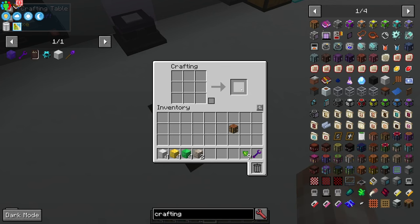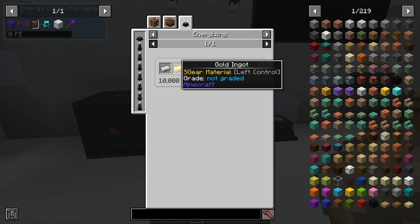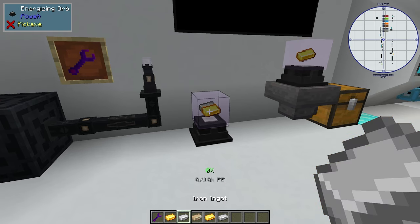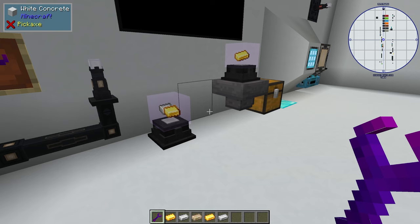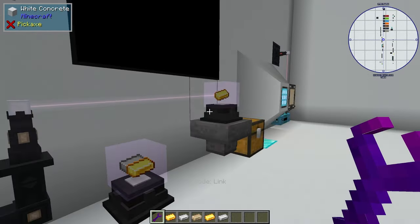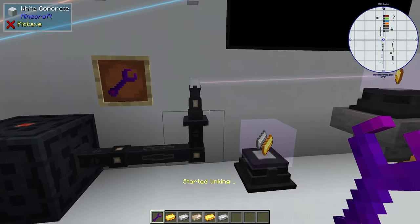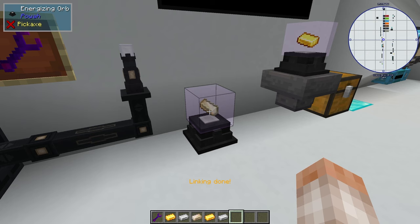Use JEI to look up recipes under the energizing tab. Making energized steel requires 10,000 Forge Energy, an iron ingot, and a gold ingot, yielding two energized steel. Right click your ingots into an energizing orb and you'll see a progress bar. Nothing will happen yet though — this is where the wrench comes in. Switch your wrench to linking mode and you'll see a line showing where the energizing rod is currently linked. Right click the rod to start linking, then right click the orb you want to power, and it will transfer energy from the rod to the orb to produce the energized steel.